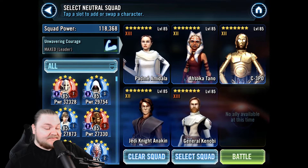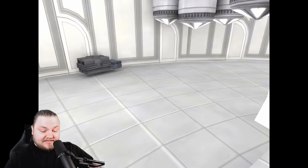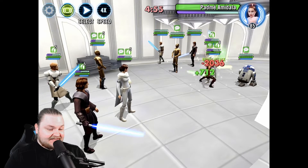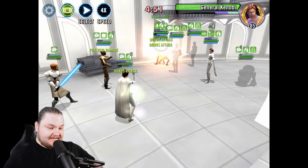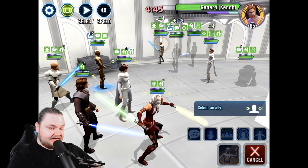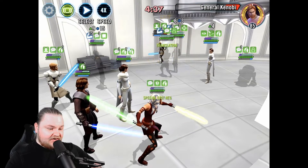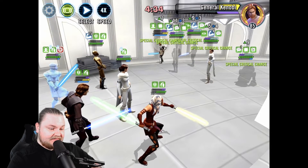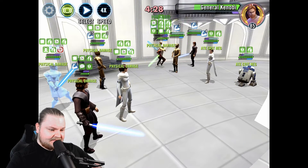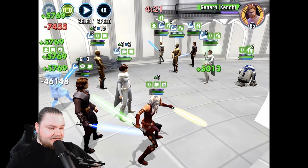But our Kenobi is much stronger than his and our C-3PO is stronger than his and our Ahsoka is actually in there — he's using R2-D2. Let's see what we can do here. We're actually faster than him. I'd really like to try to get that Padme out of there as fast as I can. That's not going to be easy with Kenobi taunting. I'm going to try to get Kenobi down — there's a big hit from Ahsoka. When they get Courage, it's going to start getting nasty. But mirror team means we're getting Courage too.